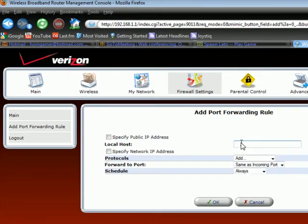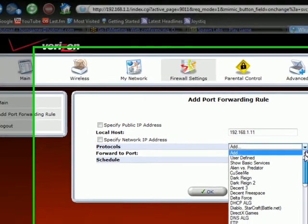The Add Port Forwarding Rule page is displayed. In the box labeled Local Host, type the IP address of the Spawn HD 720. The setup wizard will tell you the IP address of your HD 720. Next, open the list box next to Protocols and select the User Defined option.